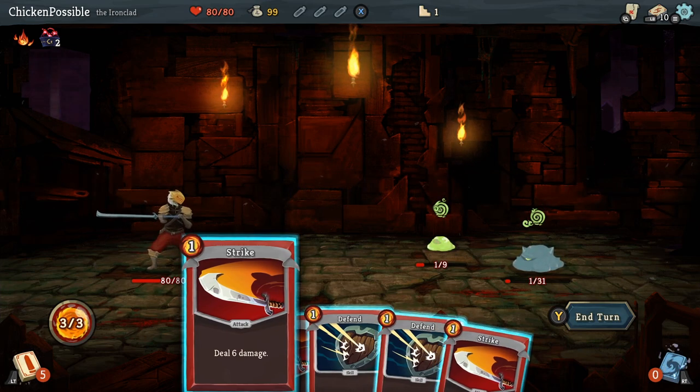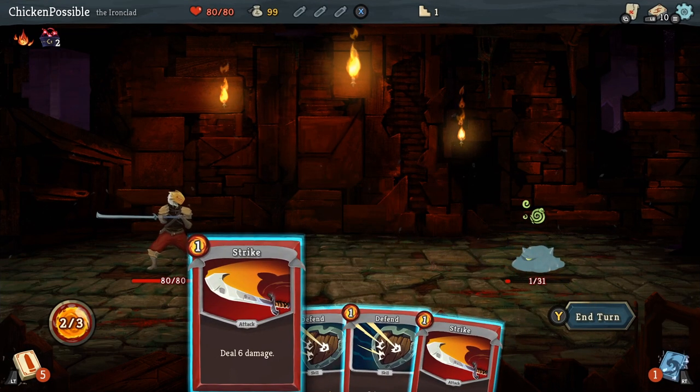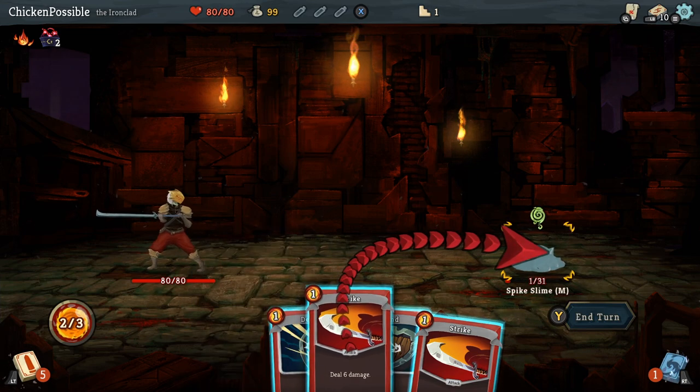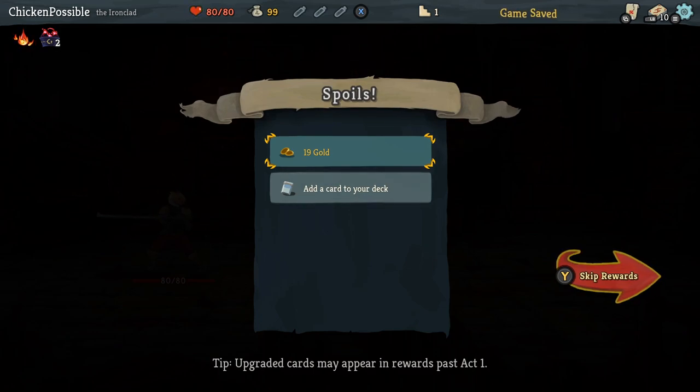I got really lucky on the first few enemies that I battled against — they were already weakened. You can see that the two I'm fighting against have only one health point. So I chose the strike card, which uses one of my turns. You see the orange one at the corner of the card. That was very easy to defeat those first two enemies just by using two strike cards in a single turn.